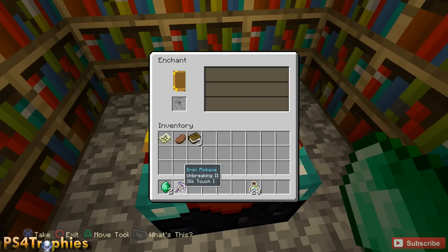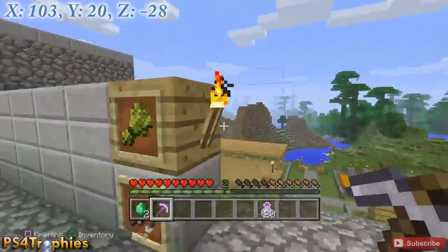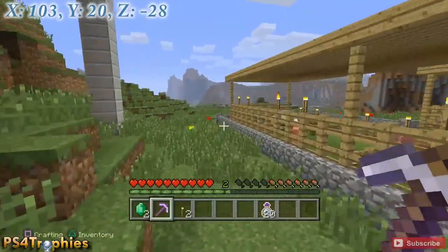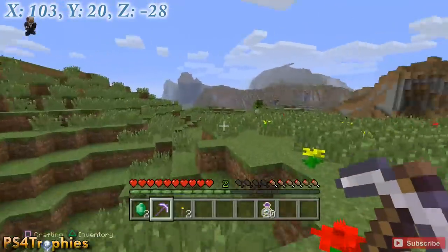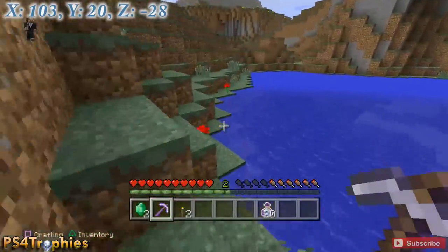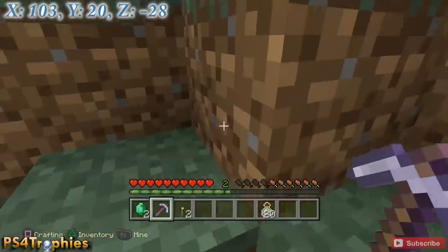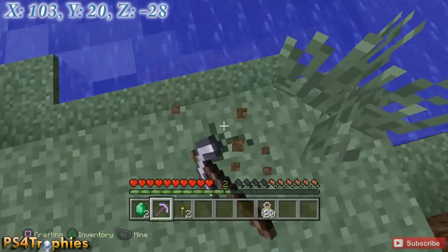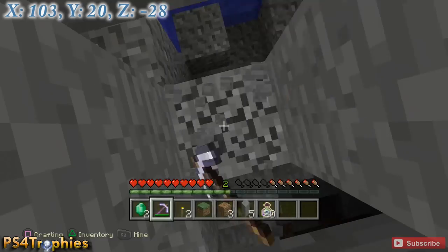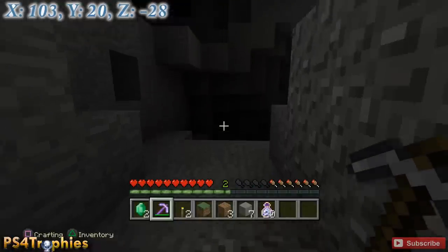Put the pickaxe back in the inventory — now we're going to go find an emerald ore. With Silk Touch it will allow you to mine it and then replace it, then keep mining it again. Let's grab some torches as well. The location is marked in the upper left corner: X 103, Y 20, Z minus 28. It's going to be underneath the second lake we come to. I'm going to dig down right here and this drops us into a cave. I'll loop around to the right and follow this path to another waterfall.